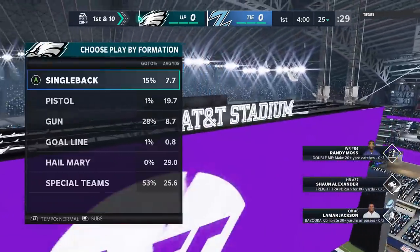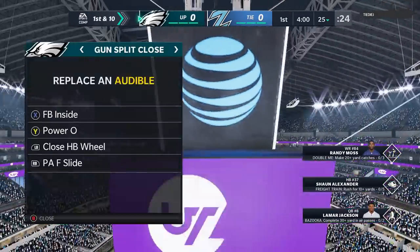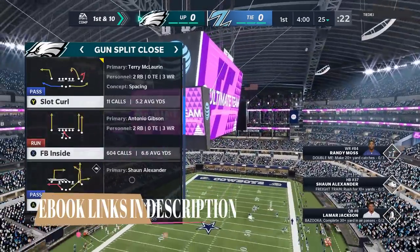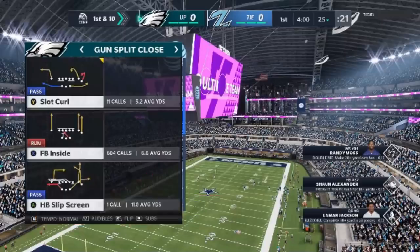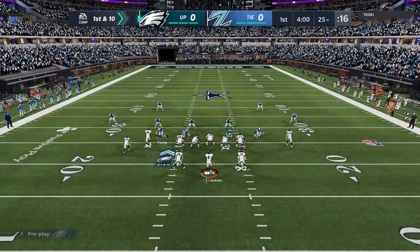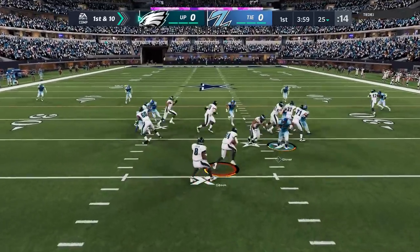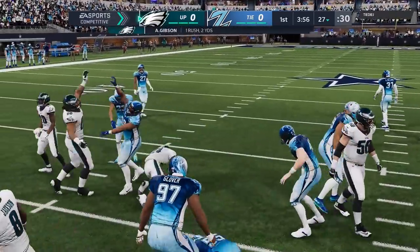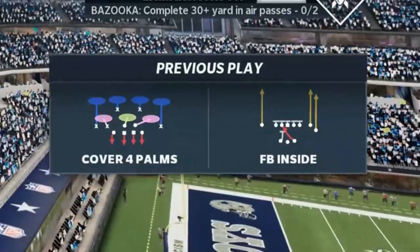Starting off with the ball, I'm using the Buccaneers playbook right now. I typically use the Niners — I switch it up pretty much all year. But the formation I mostly use out of both of those playbooks is the gun split close. The first play I'm going to run is the fullback inside. On first plays in games, I typically just run a safe run play so I can see what my opponent's using. I can read the defense pretty well, but it's always good to be sure. And sure enough, my opponent is running that very same defense I'm going to show you guys.